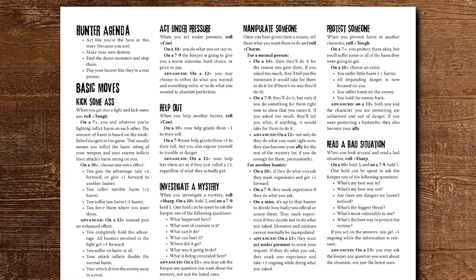The basic moves for Monster of the Week are: Kick Some Ass, which uses your tough rating and is what you'll be rolling in a fight — we'll cover combat more in just a minute. Next is Act Under Pressure, which uses the cool rating and is for things like defusing a bomb or driving a car through a high-speed chase. Help Out uses cool as well, and is for when you want to help another hunter with their own move.